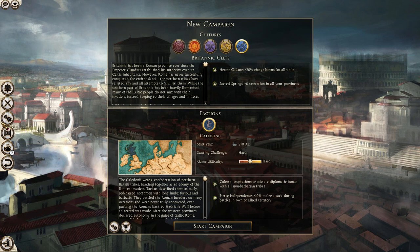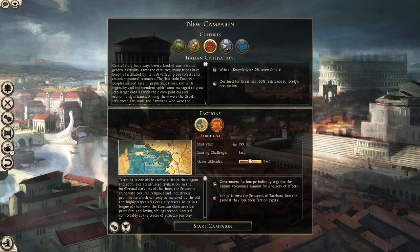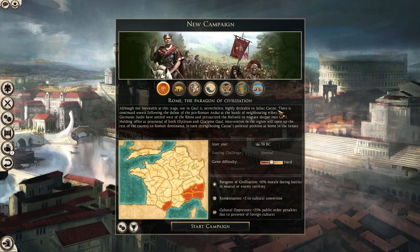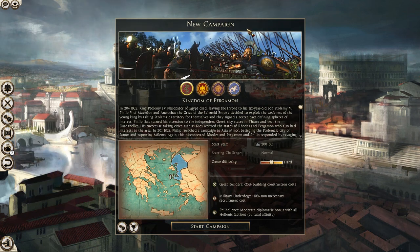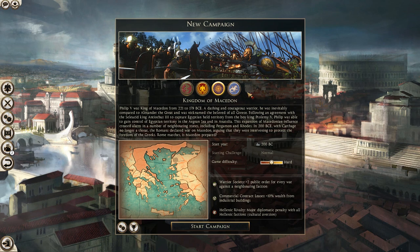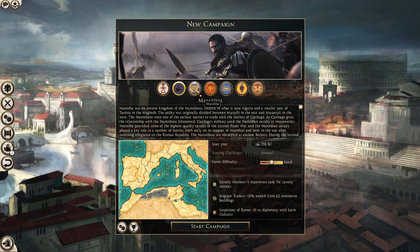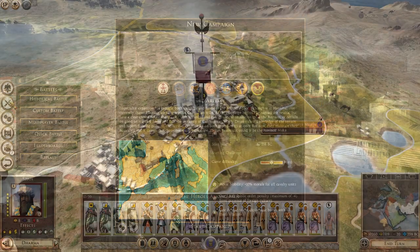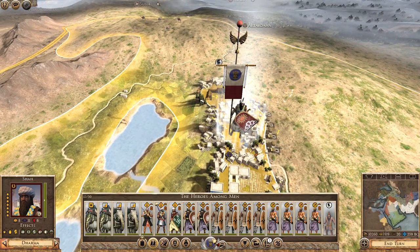With all these new campaigns added, you won't have the reform system. The same goes for all the other campaigns in Divide et Impera — you won't have the reform system available. But you will have the reform system in the grand campaign. The reform system is basically the cherry on the cake of Divide et Impera. It's a system where, after a certain number of turns, factions will develop their military advances into new things they've learned over time, and will naturally progress into better technology.